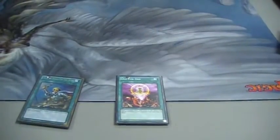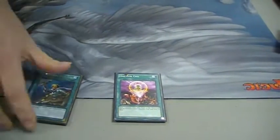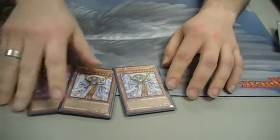Rota and 1-for-1 to help get Edea out faster. Obviously three Aethers — staple in the deck, great for getting cards out.